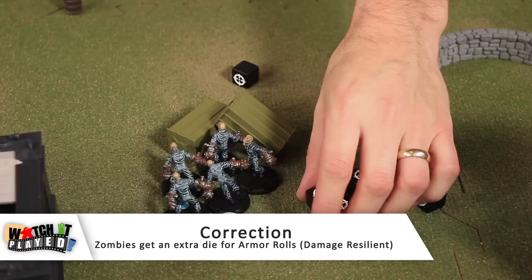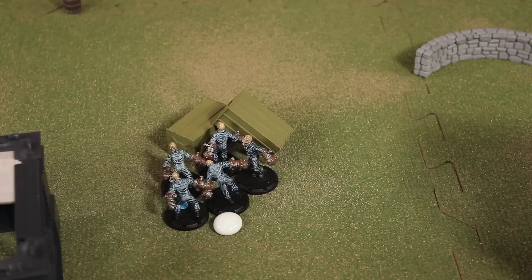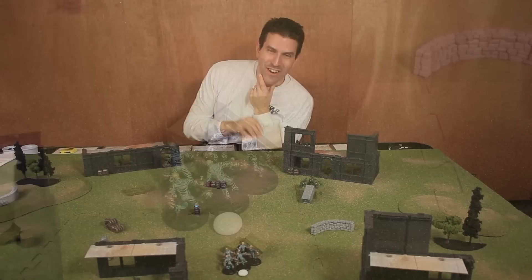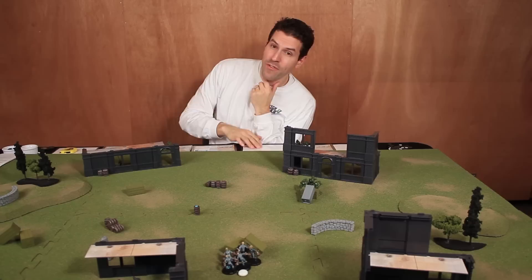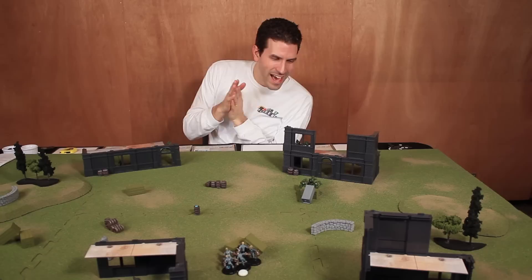Luke rolls two hits on his armor dice — canceling both of Rodney's possible hits! Normally Rodney would give the unit suppression, but zombies can never take suppression tokens. They're not worried about a little gunfire, even from bazookas. Rodney flips the Tank Busters' card. Luke also points out he had soft cover available but didn't need it since he rolled perfectly.